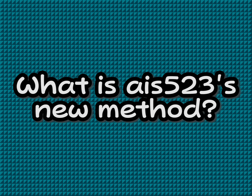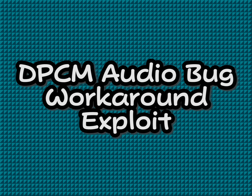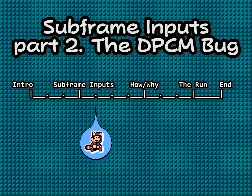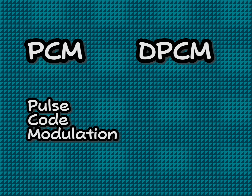So what's this new method for moving the PC to RAM? It's the DPCM audio bug workaround exploit! The audiochip can play audio samples with two methods: PCM and DPCM. PCM audio is done by repeated writes to address 4011. DPCM audio samples are played by writing to various audiochip registers a single time each, and the entire audio sample is played one byte at a time automatically by the audiochip.